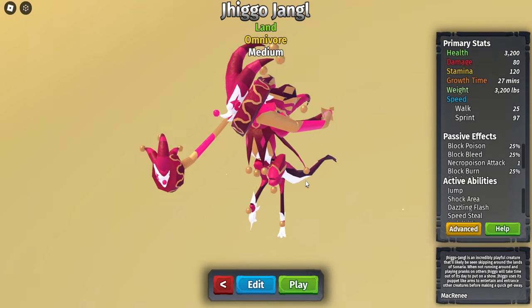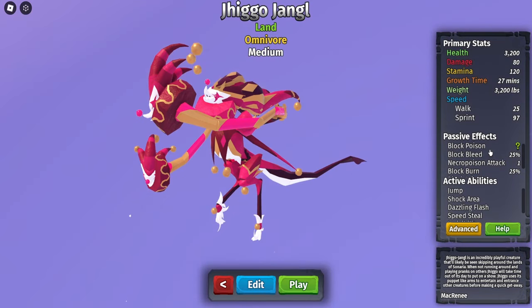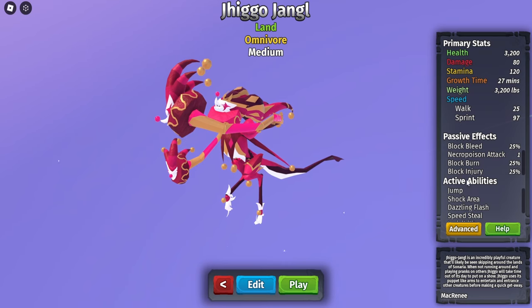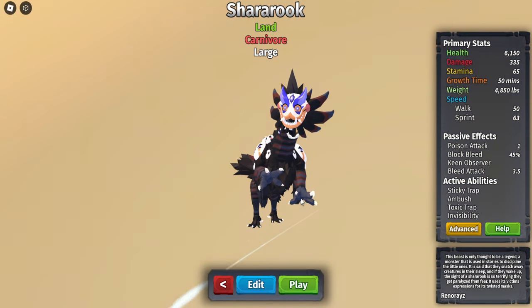Here is the Jester creature — let's check out its stats. It has 3200 health, deals 80 damage, and takes 27 minutes to grow. Here are all the passive effects and the active abilities, and as you can see it has some pretty insane active abilities with a lot of them.